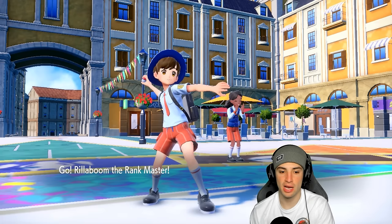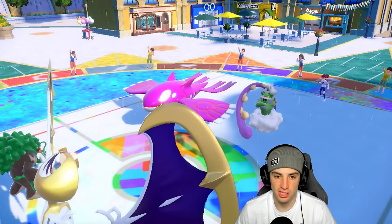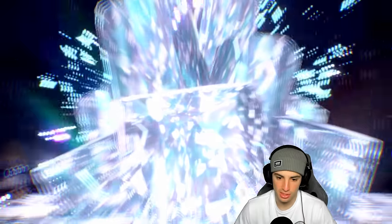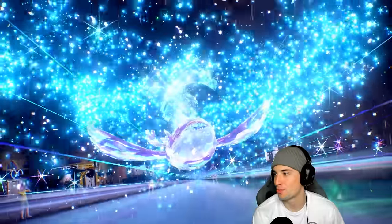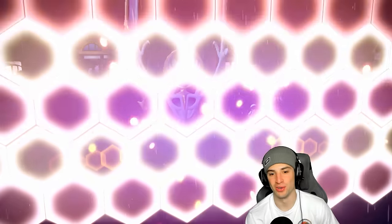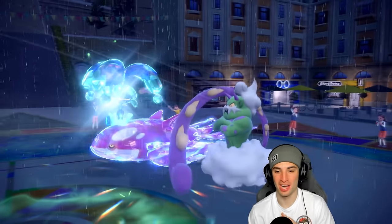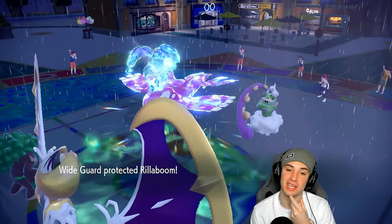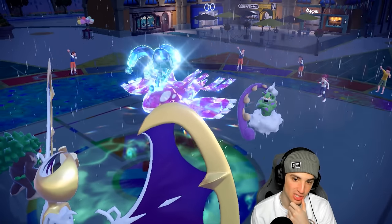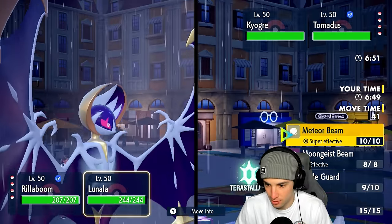Rillaboom comes out, Grassy Terrain pops. We pose a big threat to Kyogre. Kyogre goes for its Water Tera boost - looks like water spout or Origin Pulse incoming. He doesn't know we're rocking Wide Guard! What do you know about Wide Guard? Wide Guard completely blocks the spread move. Now they probably think we're going for another Wide Guard, so good time to Fake Out Kyogre and start boosting Lunala with Meteor Beam, maybe picking up a KO on Tornadus.